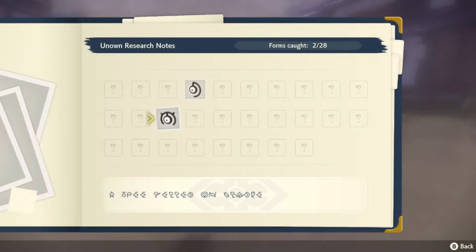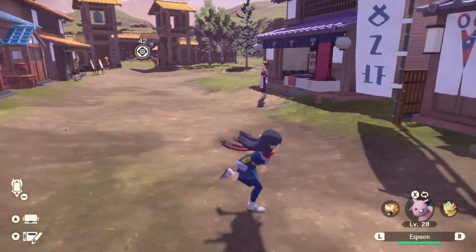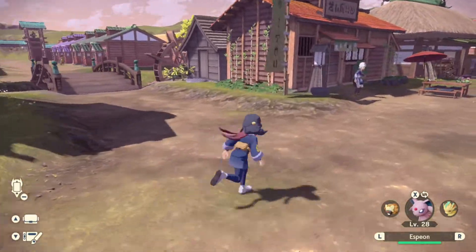Also, Unown. I've caught D and... Eb? I think that's M. I'm gonna check over here for my garden.